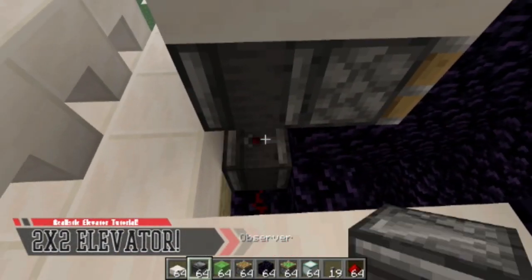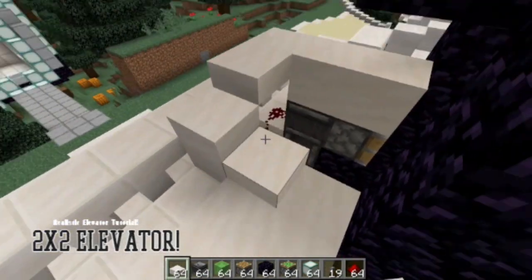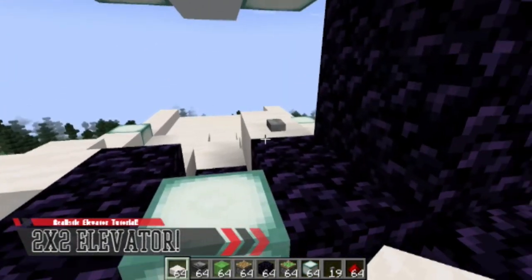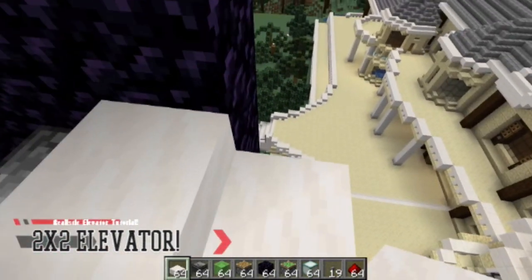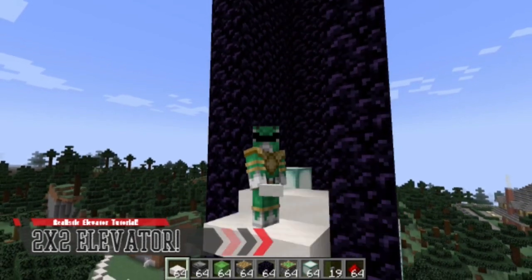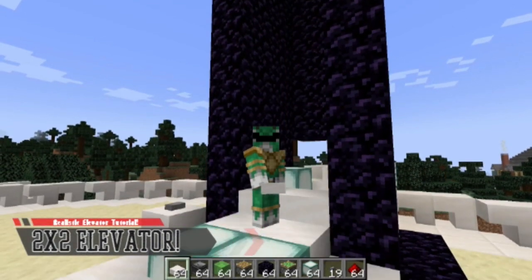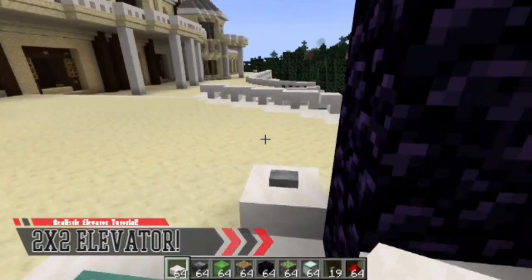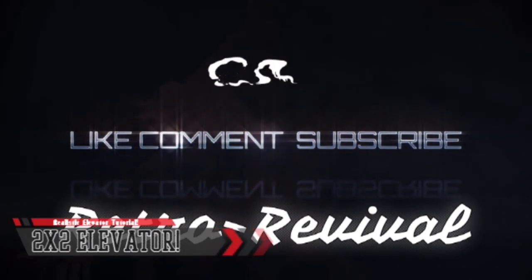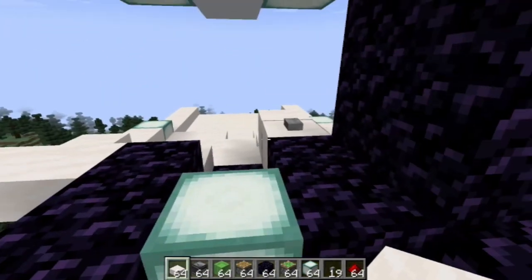Hey everybody, this is Retro Revival Gaming. I'm here making an elevator to show you guys — look at that, there's a build of it and I'm working on the upper part of the elevator shaft. I have a tutorial on this on my channel already, so like, share, and subscribe if you like it. This one is a honey and slime block elevator with two observers, two sticky pistons, and slime blocks and honey.